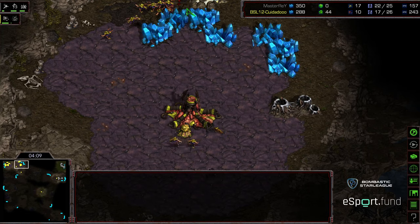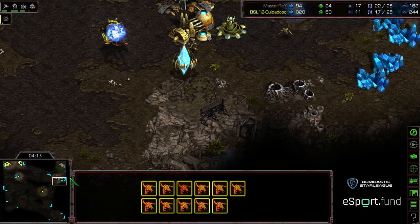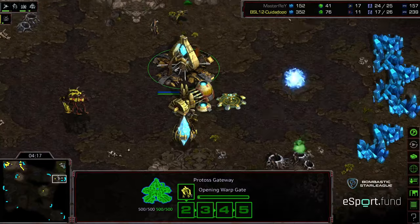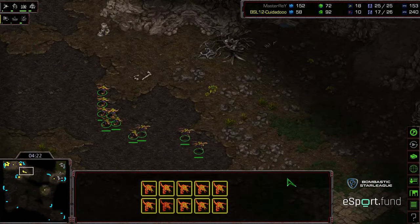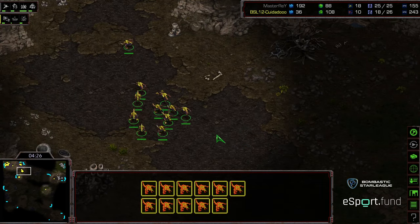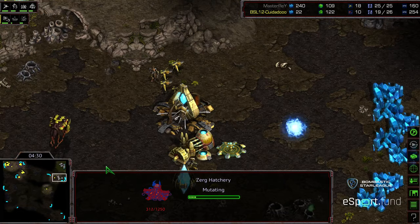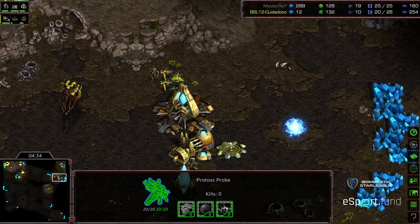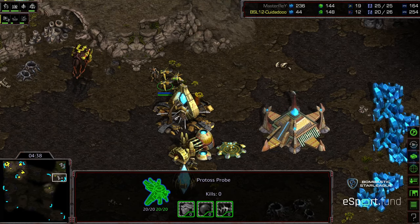Also pocketing that Zealot to get extra Zergling kills — now he's got a full control group of Zerglings. But there's already a cannon, maybe a second cannon. Looks like he's just going to try to block the front door. This is a big investment in Zerglings early, Zerglings that were not Drones. Third base being grabbed, and they're just going to have to sit there for a long period of time. The threat of them out there is causing Master Ray to pull a handful of Probes off the line.